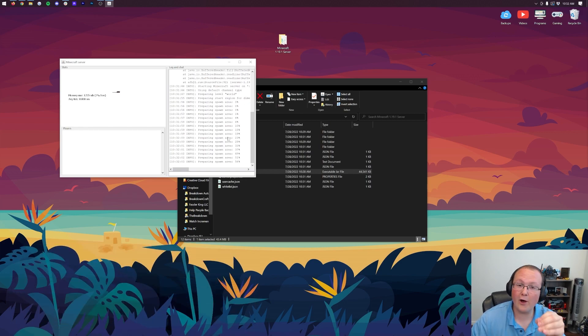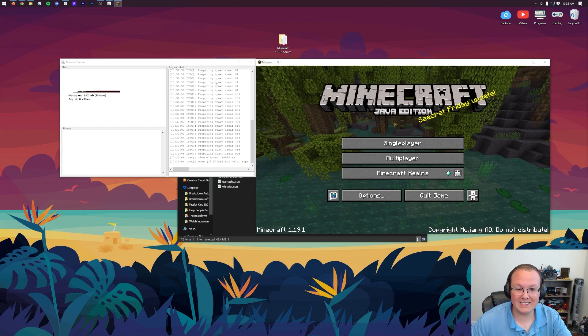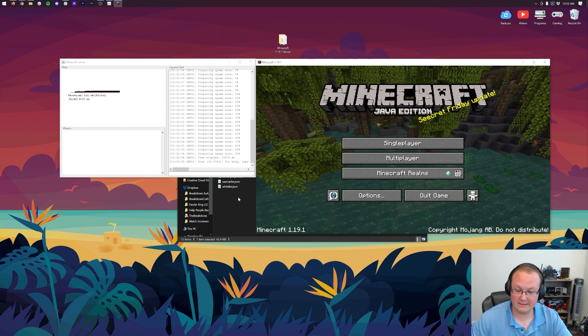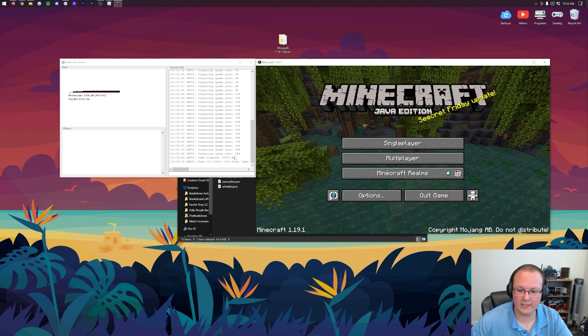Let's let this server start up. I'm going to open up Minecraft 1.19.1 and then we'll join it. Minecraft 1.19 is open, and our server is started. You'll know it's finished starting when it says 'Done' in the console — that's how you'll know. It's pretty simple.